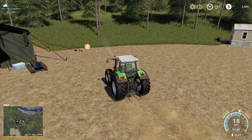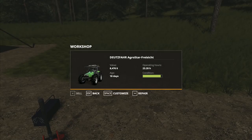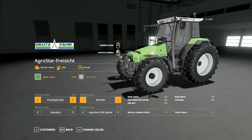Hey folks, it's Fridcar here. Welcome back to Boulder Canyon in Farming Simulator 19. I am just going to customize my tractor - I want the front hydraulic on this one.